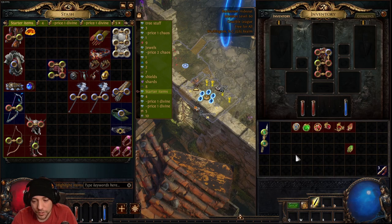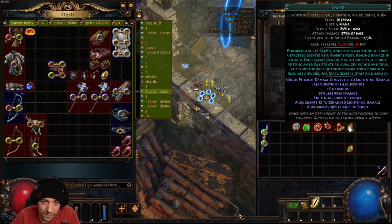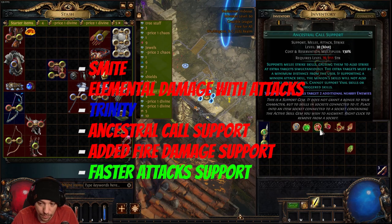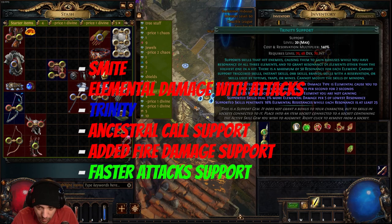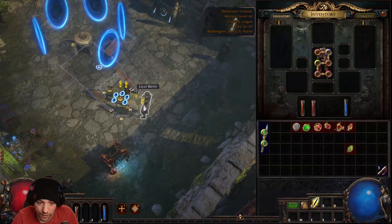The reason for those socket colors is because you want to use the Smite attack skill. Smite is an AoE slam — you hit the ground and damage goes outward with a decent radius. The links I use are Melee Physical Damage support, Added Fire Damage support, Ancestral Call support, Faster Attacks support, and Trinity support — that's where the four red, one blue, and one green come from.